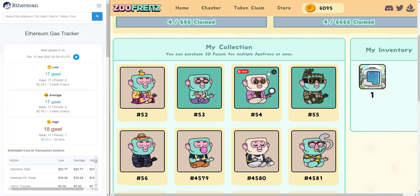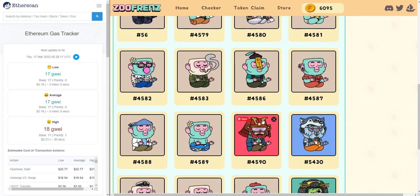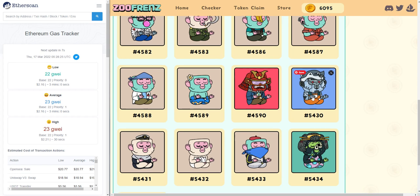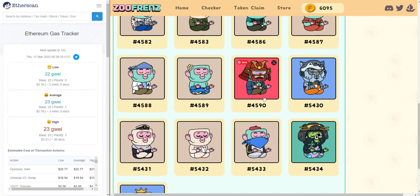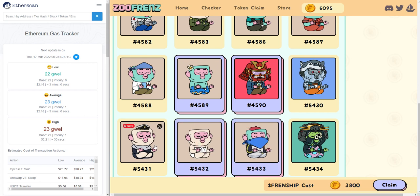It goes by pretty quickly. So I am going to pick one of the apes I really like, because you want to make sure you are not picking an ape that you don't want to see in 3D. I really like this guy — a pirate samurai. Let's get the pirate samurai. Clicking on the pirate samurai, you can actually select multiple. I think we set the max amount to 100, but selecting multiple just means that you will be claiming multiple 3D passes.